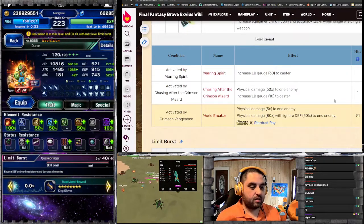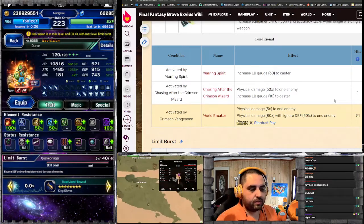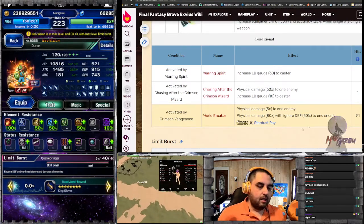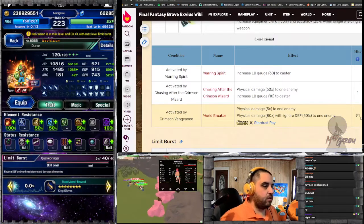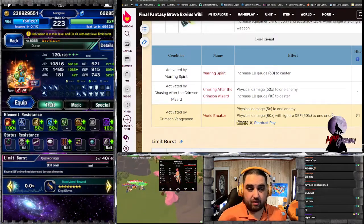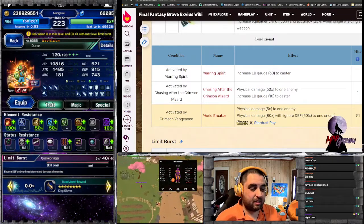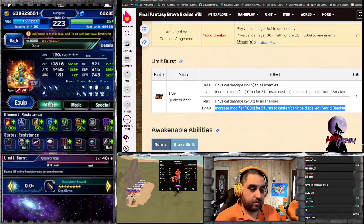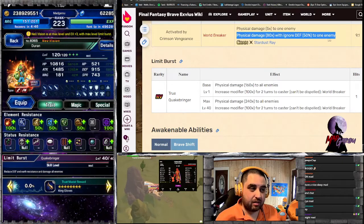The World Breaker skill is the most important thing to discuss. It's physical damage 5x to one enemy, followed by physical damage 80x ignoring 50% defense — which effectively turns into 160x to one enemy on the end hit, and it can be triple-casted after turn one. So he can do an awful lot of damage — you're talking 165x times three, so you're almost at 500x. His limit burst is 240x and increases the World Breaker modifier by 100x for two turns to the caster, which produces an incredibly high amount of damage.